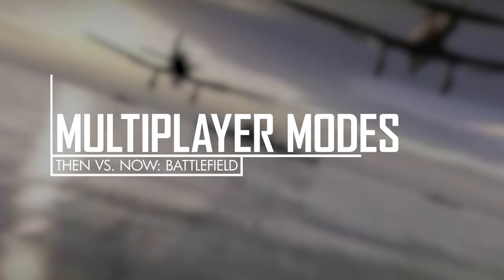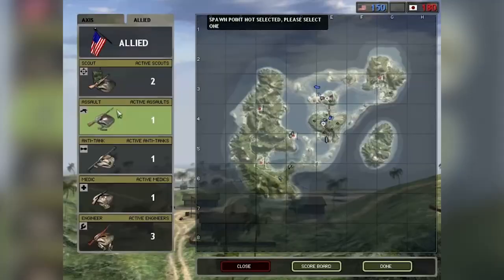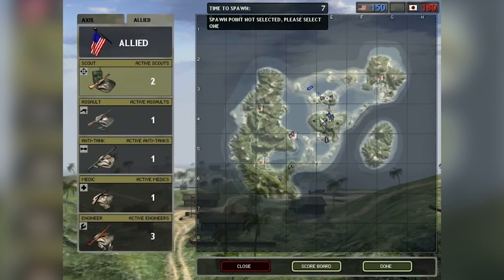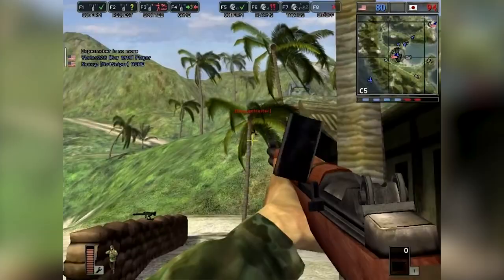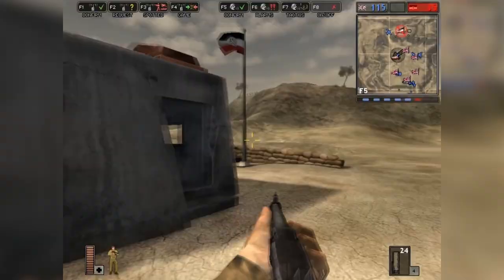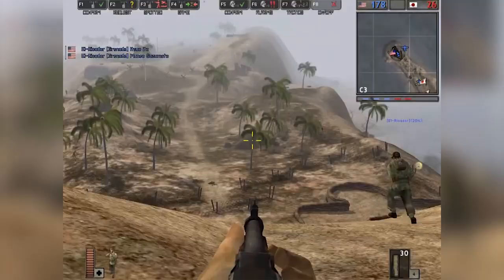Multiplayer Modes. In Battlefield 1942, you are given a choice between a couple of multiplayer modes, with the default being Conquest. That mode consists of the two teams starting with a predetermined number of tickets, between 150 and 300. Aside from the general goal of killing the opposing team's members, which depletes the other team's tickets, the two teams are also trying to take over and maintain control of different capture points around the map. As the round goes on, both teams are gradually losing tickets, but the rate is slowed as your team holds more capture points. There's also standard modes like Deathmatch and Capture the Flag, as well as a co-op mode that filled in remaining slots with AIs.